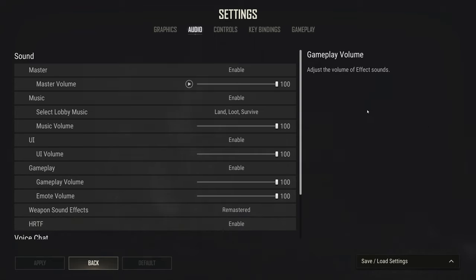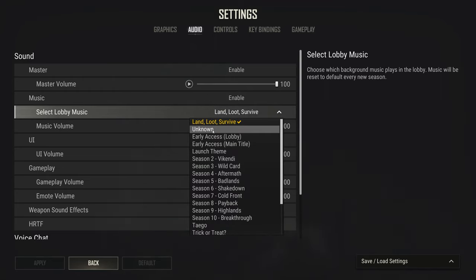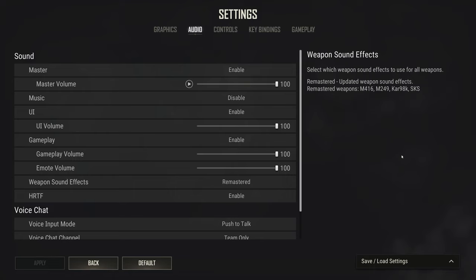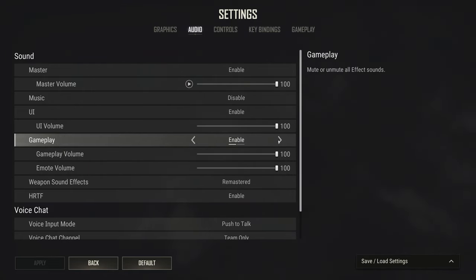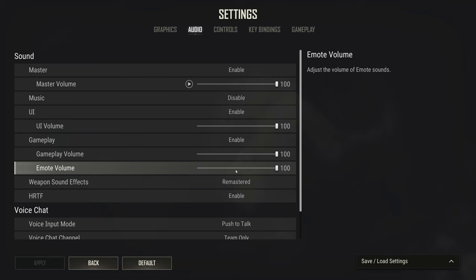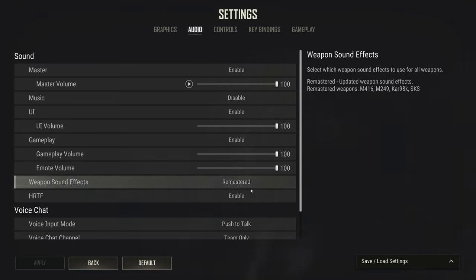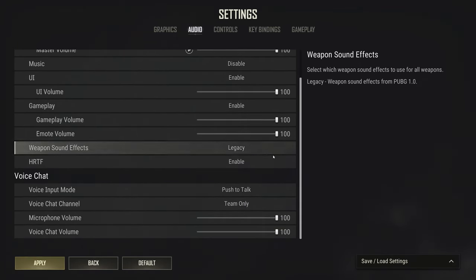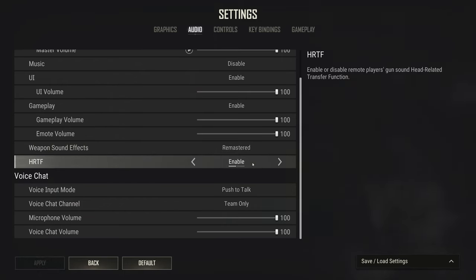Moving on to audio — there's loud in-game music that you should immediately turn off. I recommend leaving remastered volume sounds on; the audio balancing is a little bit better. If you prefer the older sounds you can switch, but it's all or nothing — either legacy sounds or the new sounds. HRTF should be on; it has a significantly positive effect on your ability to hear gunshots and gauge directionality.